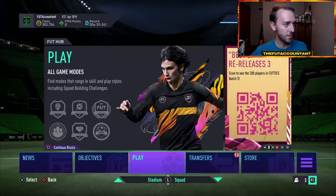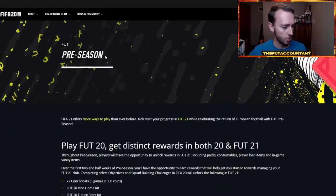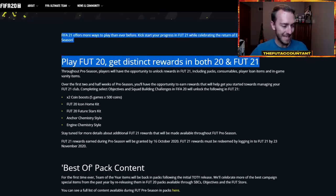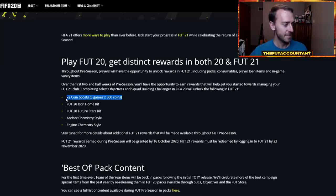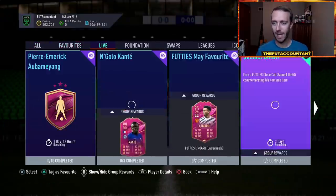Let's talk about what could be in pre-season. This is the web page from last year's Foot pre-season promo. The tagline was: play FIFA 20, get rewards in 20 and 21. So this time around, play FIFA 21, get rewards in 21 and 22. There was a lot of stuff released last year as rewards — through objectives, SBCs, and stuff like that.